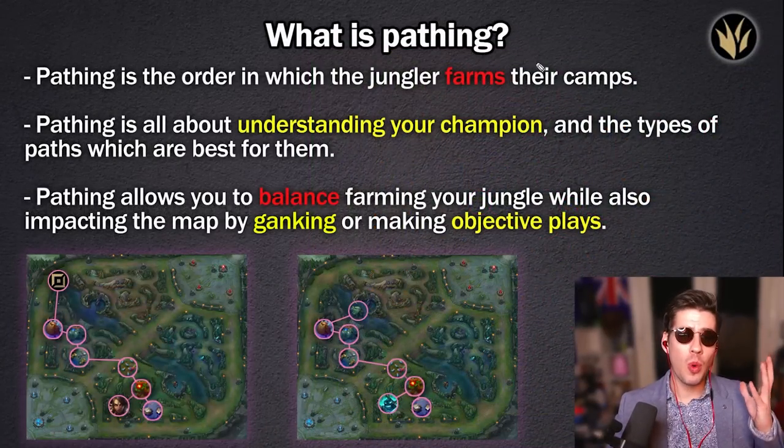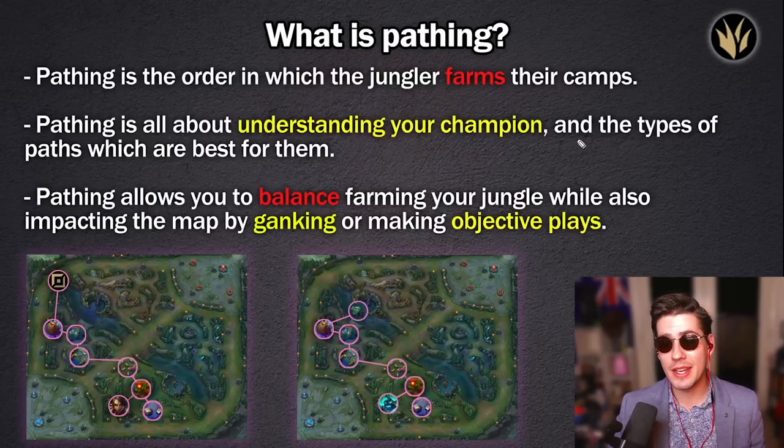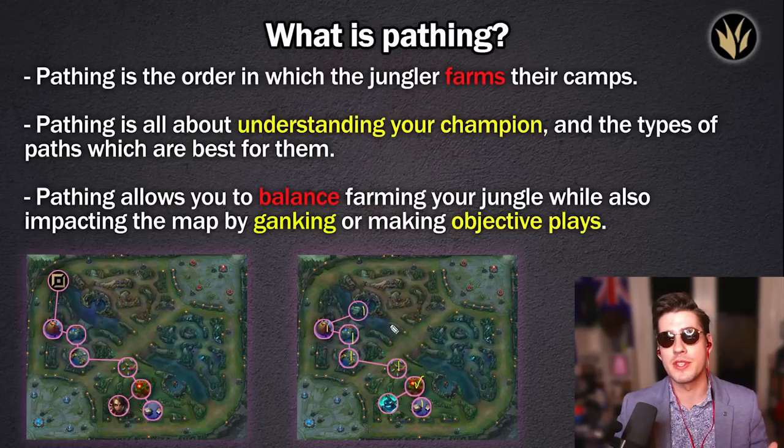Let's kick things off with: what is pathing? Pathing is the order in which the jungler farms their camps. Pathing is all about understanding your champion and the types of paths which are best for them. For example, we've got Hecarim here — he's going to go to his red buff first, Krugs second, Raptors third, then Wolves, then Blue, Gromp, and finishing with a Scuttle. Hecarim is a power farming jungler, so he's going to full clear.